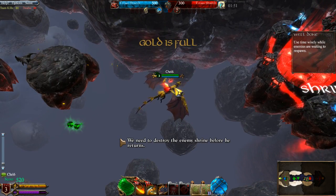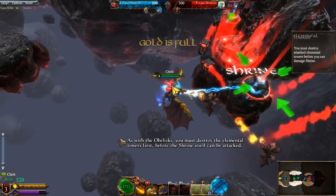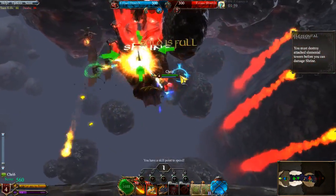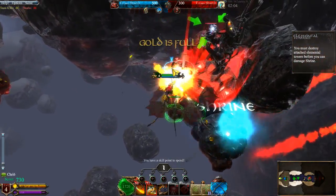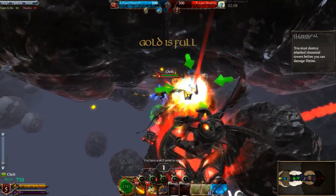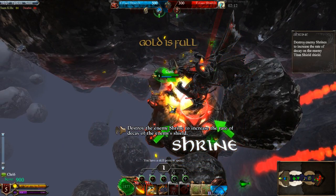We need to destroy the enemy's shrine before he returns. As with the obelisks, you must destroy the elemental towers first, before the shrine itself can be attacked. Destroy the enemy's shrine to increase the rate of decay of the enemy's shield.